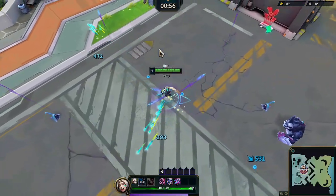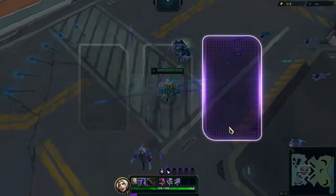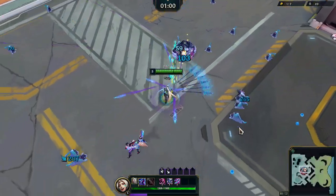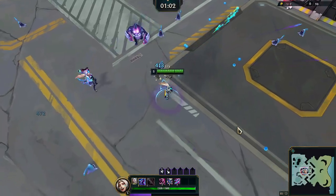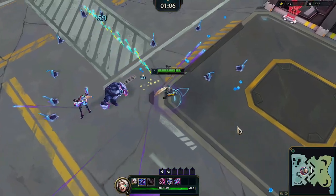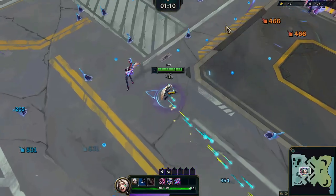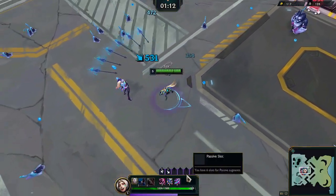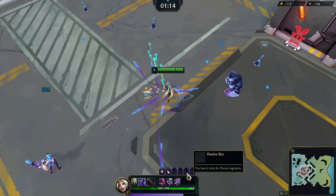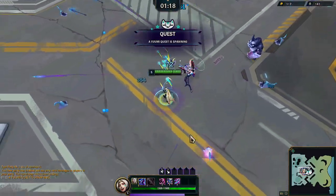Started using some ease if we can. Nice, we got critical chance as well. For stats, we need ability haste, attack, movement speed, and armor. We can get the Iceblast Armor.